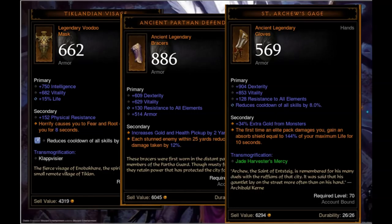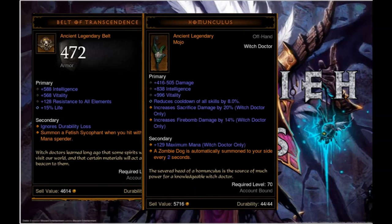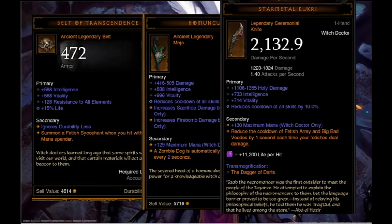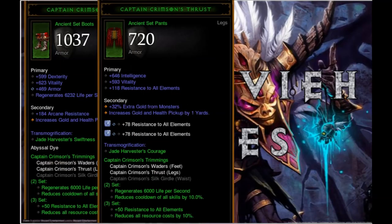Gloves are the St. Archie's Gauge for more toughness. The belt in that spec is the Belt of Transcendence for all those Fetishes that you can summon. The offhand is the Homunculus because you need those Zombie Dogs every 2 seconds — without them you cannot stun reliably. And finally the weapon is, as always, the Star Metal Kukri for the cooldown reduction on your Big Bad Voodoo. The other item slots are filled with the Captain Crimson set and the Born set just for more cooldown reduction.